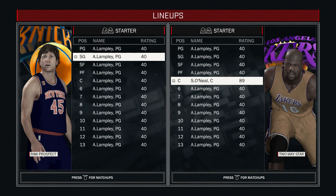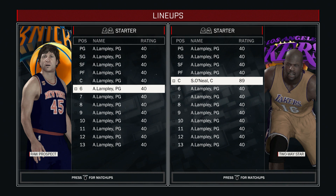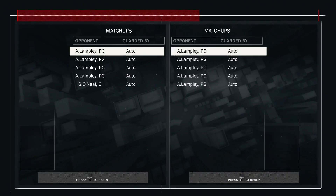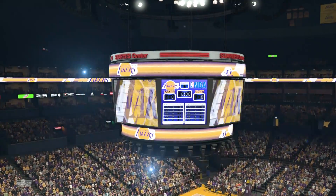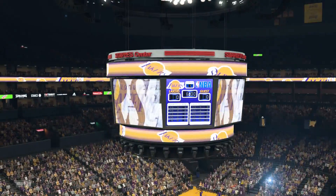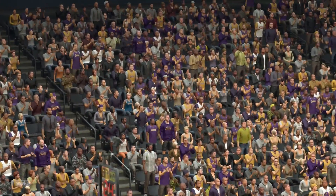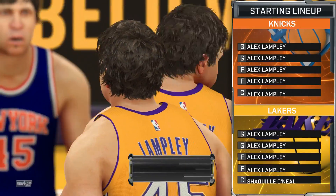I got Shaq on the Lakers. He went down to an 89 overall when I put him on the team with the 40 overalls. On the other side, we got Alex Lampe, our 0 overall — or 40 overall because that's the lowest you can go. I have all his ratings as low as they possibly can get. I have two controllers out here so I can switch between people. If you guys enjoy the video, smash that like button. Going for 500 likes.